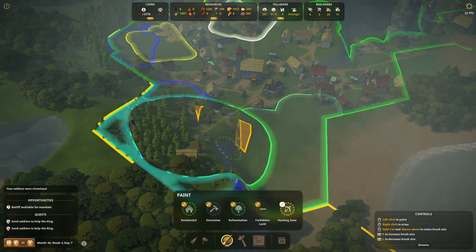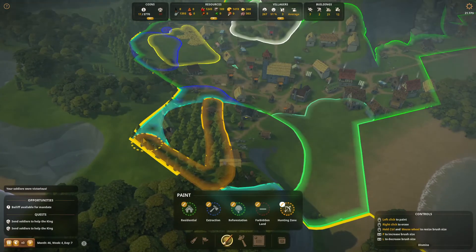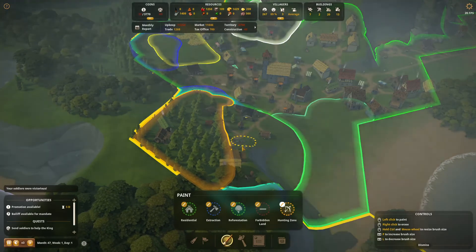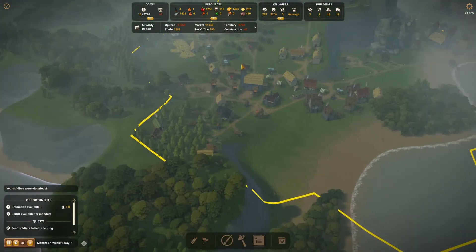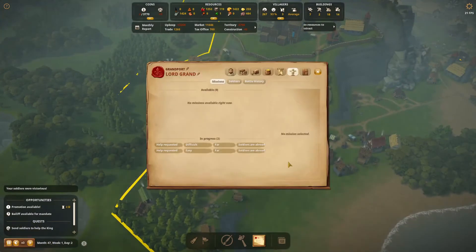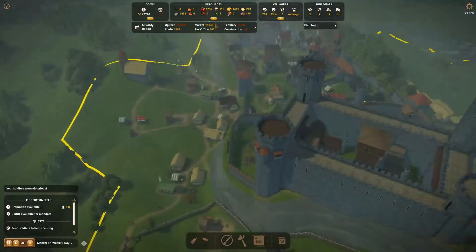We're going to need to move the hunting grounds then. Let's get rid of this hunting zone. The final battle - yes, charge! We should be able to win that, hopefully won't lose any troops. Let's move this hunting ground ever so slightly. We seem to be doing pretty well there before, and then we can make this stone extraction area. Got promotions available - I'm going to avoid that for now just because it will make things a little bit harder. Our soldiers were victorious! Hopefully they're going to bring a lot of gold home - did we lose any troops?